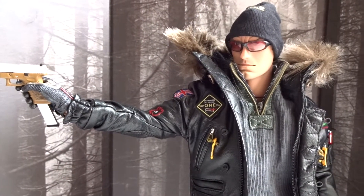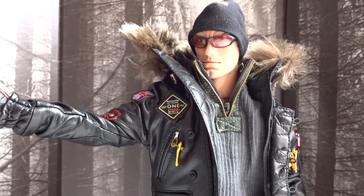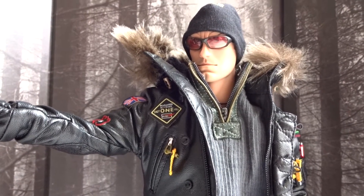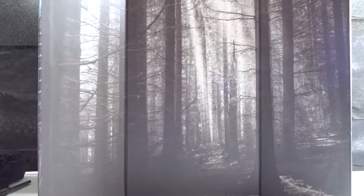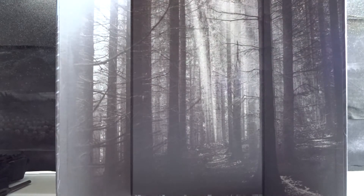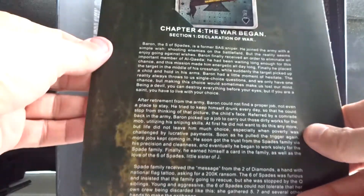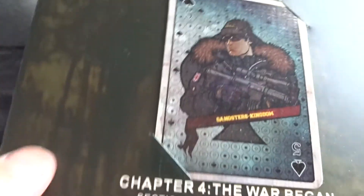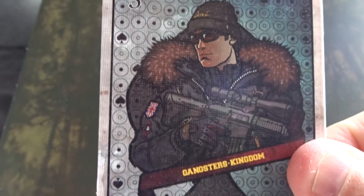Hello everybody, let's take a look at another Gangster's Kingdom figure from Damtoys. In this case, the Five of Spades Baron figure. And as usual with the box, it's possible to flip the front side and use it as a backdrop. We also get the background story and the playing card, as usual with the Gangster's Kingdom figures.